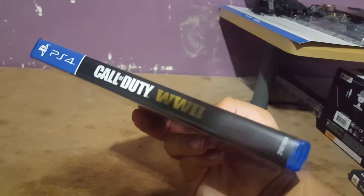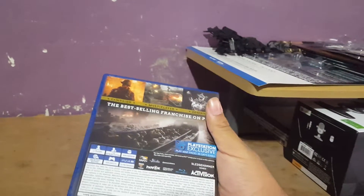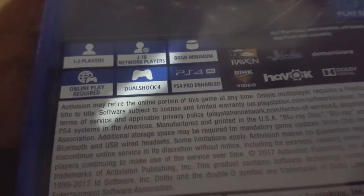Moving on to the back, it says Call of Duty World War II. I'm using a phone, so sorry if it looks a little different. It didn't give me any code or anything, but it says PlayStation exclusive — play map packs 30 days early, if you get the season pass. Campaign, Multiplayer, Zombies — the best-selling franchise on PS4. It says one to two players, online required, 80 gigs minimum. I know the game is only about 8 gigs right now since it just came out today, November 3rd, so I guess 80 gigs means once all the DLCs come out. You can also play this on the PS4 Pro. Blu-ray disc.